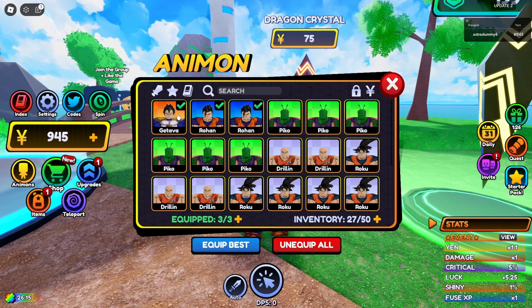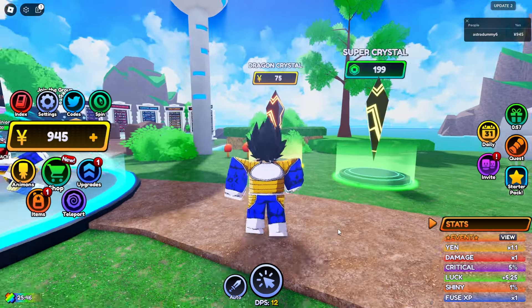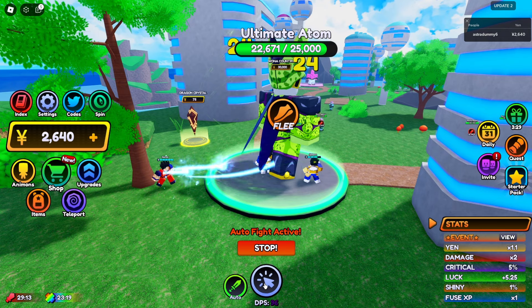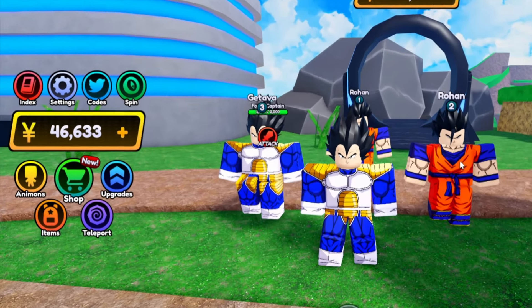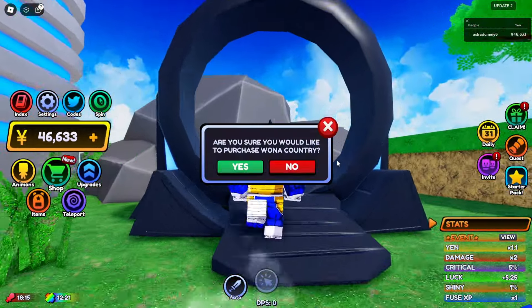So guys, I think I should try to get the rare Animons. We finally got the Legendary as well. So right now, I'm going to transform into this Legendary and it's going to do like 48 damage. So as you can see, this is how the Vegeta character looks like. So I guess I'll be trying to defeat this Ultimate Atom and be right back.